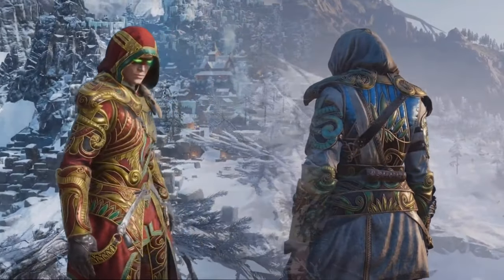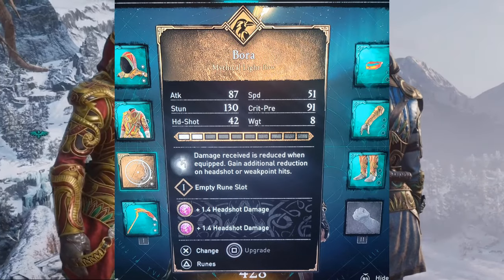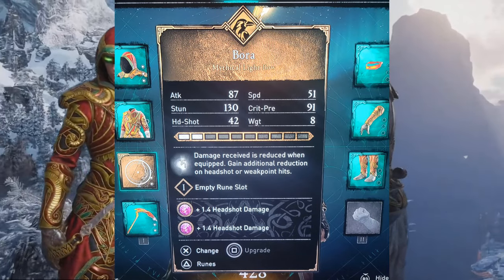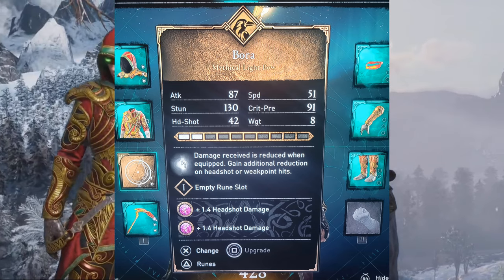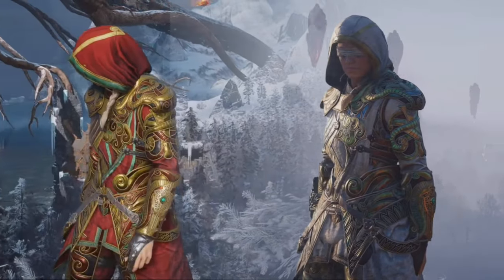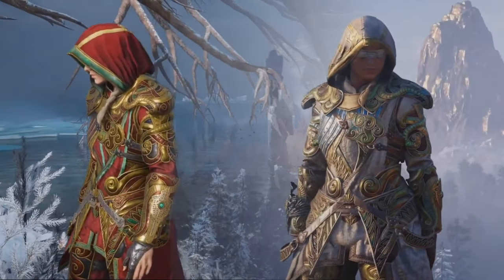Just to add another weapon, I decided to add a bow. This is a mythical lightbow called Borah, attack power 87. Main ability: damage received is reduced when equipped, gain additional reduction on headshot or weak point hits. Alright, that's enough talk. Let's see how much speed this armor set actually gives us.